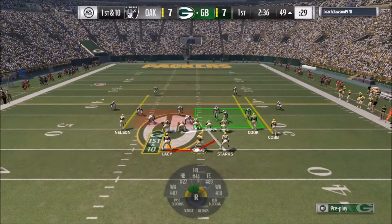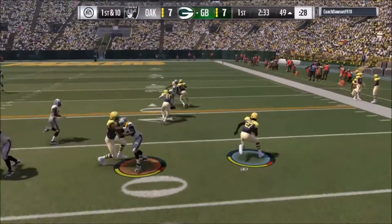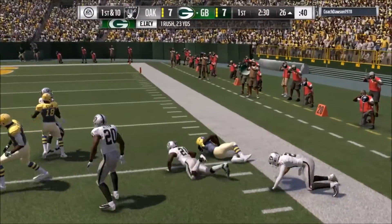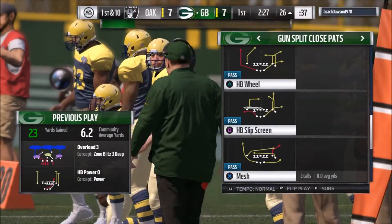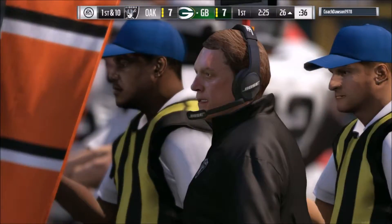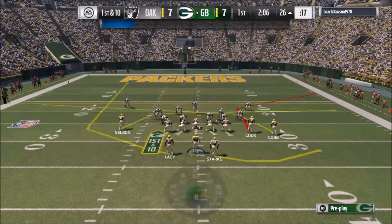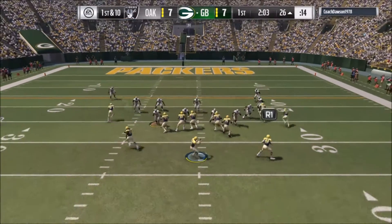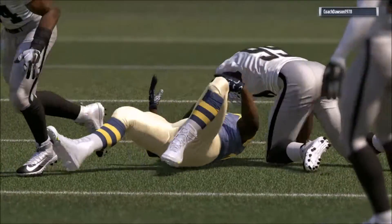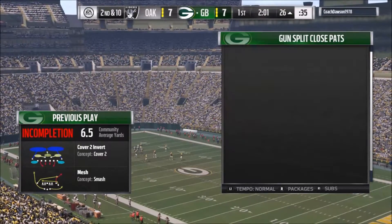If your opponent does this — you can see right here where he's rushing three defenders — you can run the football. But one thing you have to note in the air raid is that you will always check down to a run, never come out in a run play. There was apparently a stat that like 90 percent of the time in one year of Mike Leach's offense, the quarterback was calling audibles at the line of scrimmage. You're always passing the football, but it's very high percentage passes.